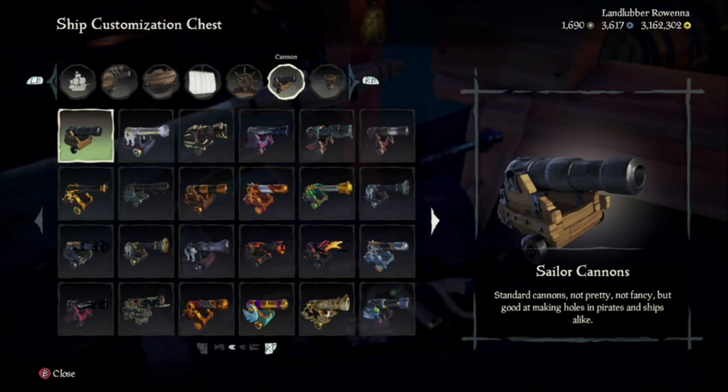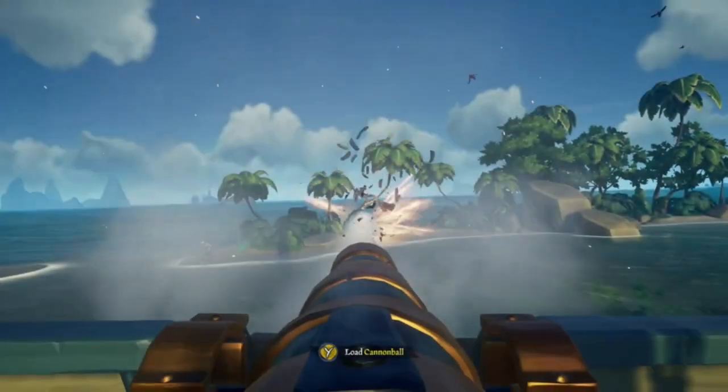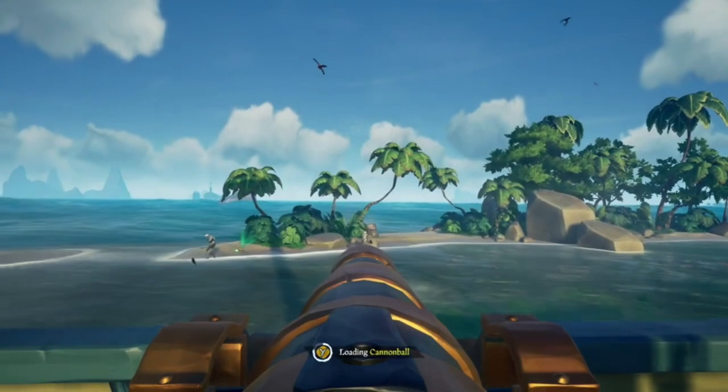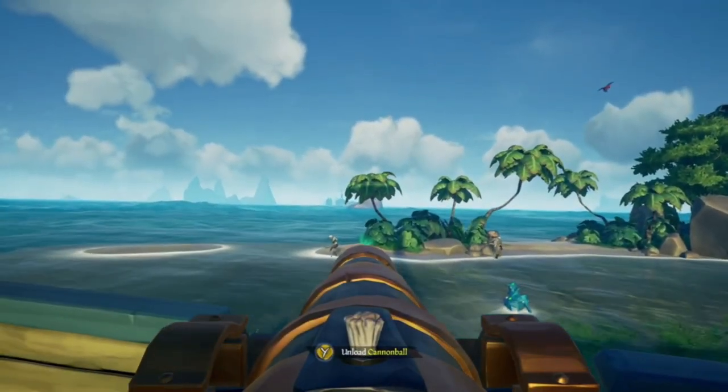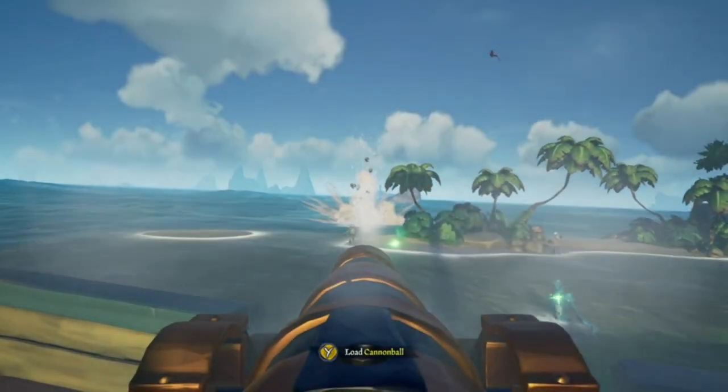Now let's talk about the big guns. Cannons are ideally used for taking down other players' ships, but are also used for doing the world events, such as the Megalodon and the Kraken. You can also use them against skeletons and other players. The cannons come with a wide variety of ammo types, such as cursed cannonballs and the throwables we just talked about.